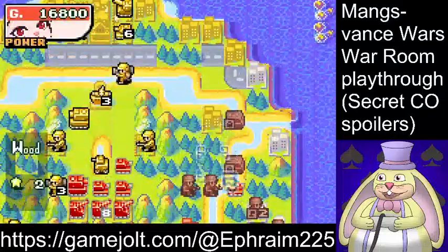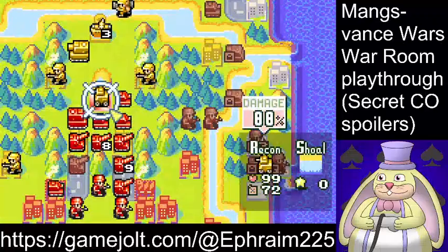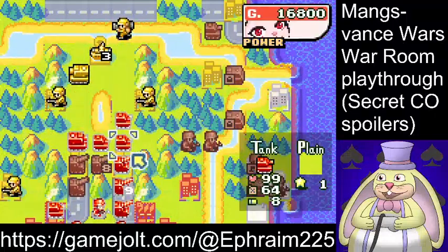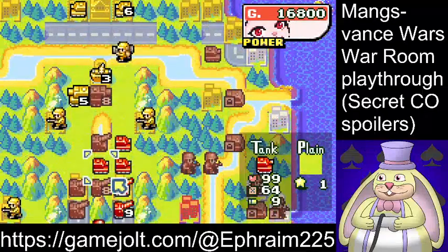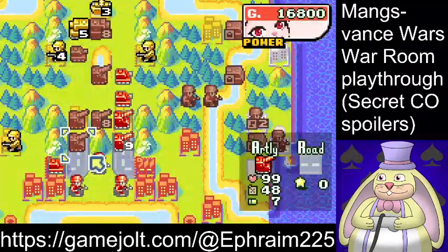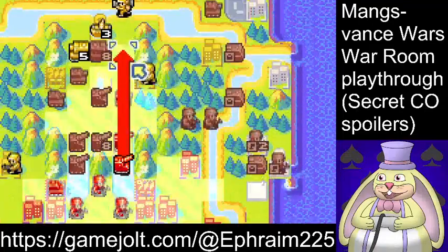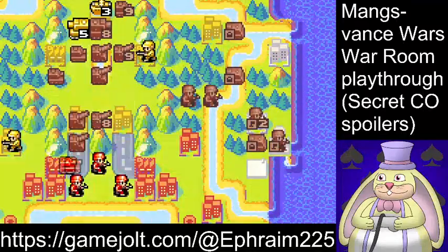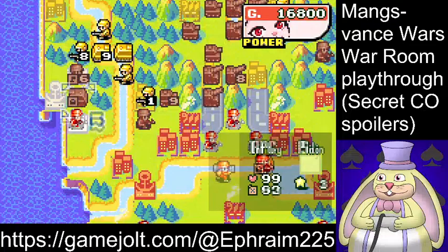We're basically going to be attacking the HQ from all sides. I'm actually going to wait for the Meteor to come down, because the Meteor will remove all of his day-to-day buffs. This battleship being so low means it's going to have a big defense boost — but not if he's on his CO power. Can I block his bases? I don't think I can block them both, so I'm just going to situate my artillery in range of the battleship. I don't really have the brain power to calculate where the Meteor is going to land, so I'm just going to build a bunch of expensive units and hope that distracts him.